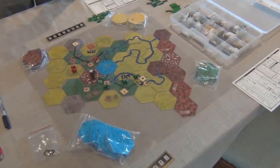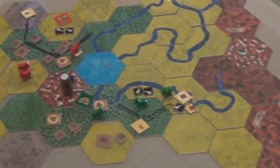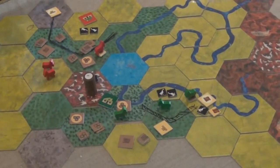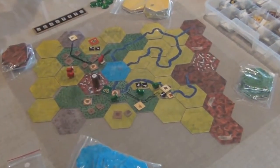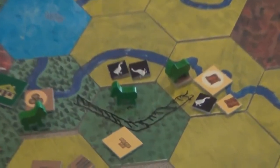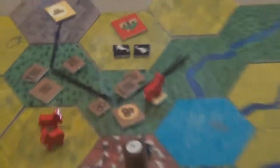We are sitting here with Roads and Boats. We decided to call it a draw after an early game because we did not have enough time to finish — it's a longer game. This is the main board; it's covered with a sheet of plastic acrylic because we're drawing little roads on the board. That's my father's road, and that's my road.